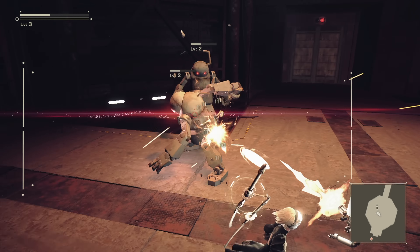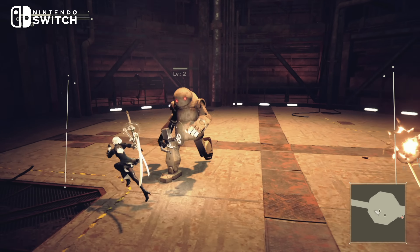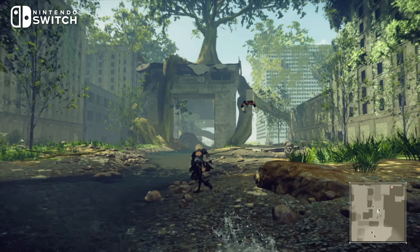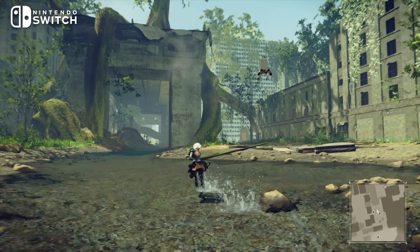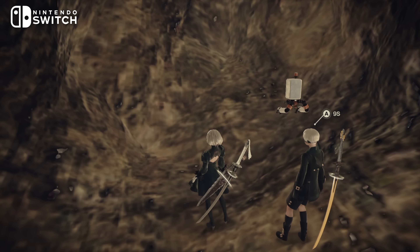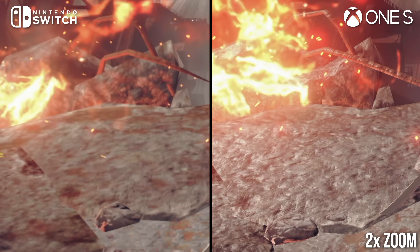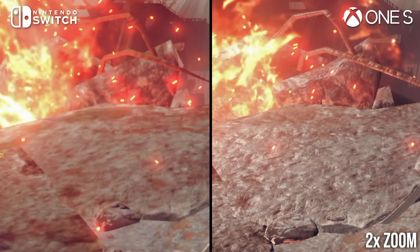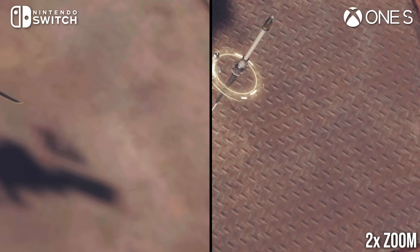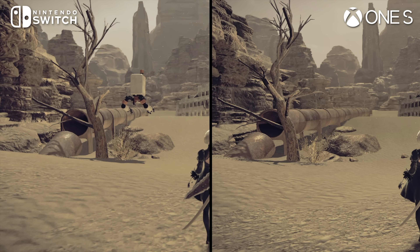So what kind of compromises are we seeing here? Relative to the base last-gen consoles, the Switch release is comprehensively downgraded, though the overall image still looks surprisingly comparable. Measuring the game up against its Xbox One counterpart, the first thing that really stands out is a significant reduction in texture detail. Across the board, textures are degraded, with lower resolutions and simplified layers and material properties. In some areas, the textures look kind of soupy, with no fine detail to speak of, though most of the time it's not quite as severe.